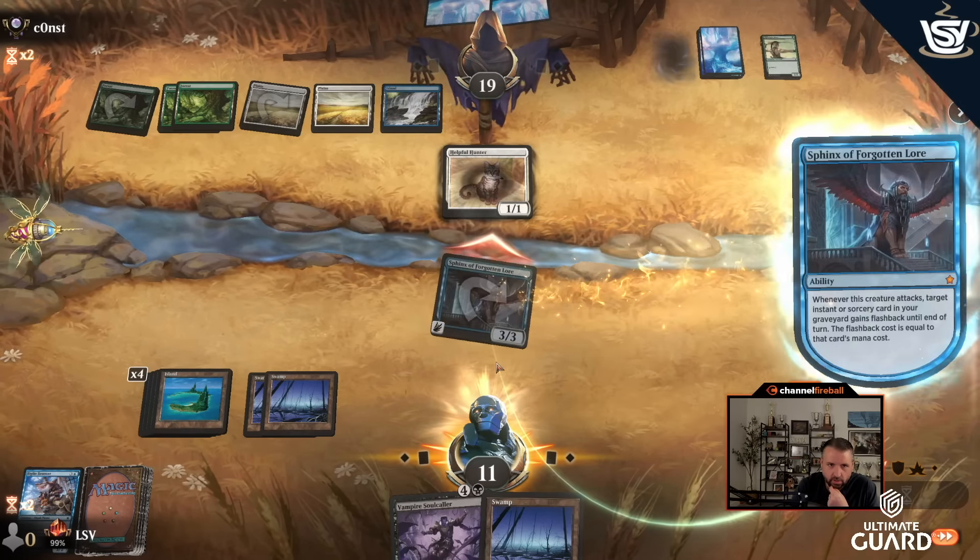Round three — I'm on the play with an easy keep. No plays for the first three turns, but I'm on the play, and Big Fin Bouncer on turn four does a pretty good job of keeping enemy forces at bay. What would I want to draw most? The Runed Seal Wall would be pretty nice, but I'll take a Burglar Rat or Refute. Land is not ideal — I feel like I took a couple weeks off to have some twins and maybe hoped to start getting lucky again, but that's just not happening.